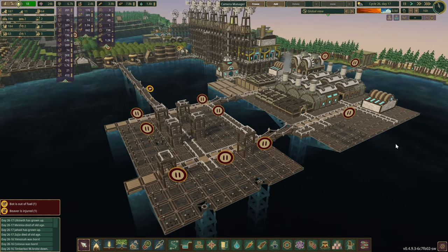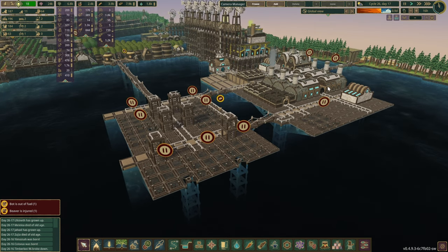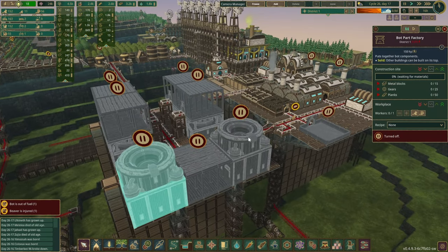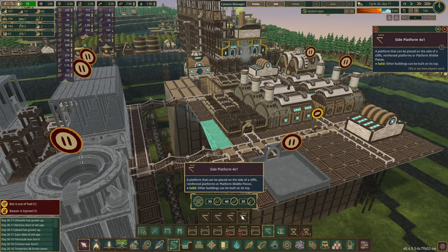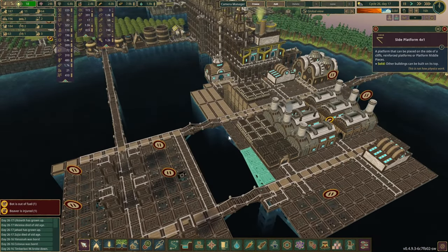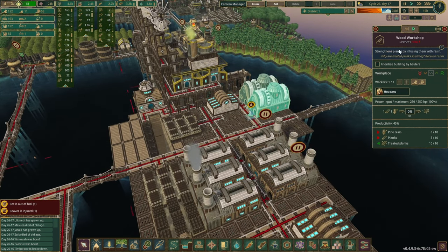What has happened is I've let this game run for quite a bit of time since the last episode, and we've built up this area of our new bot production. All these side platforms each took 30 metal pieces, and there's a ton of them here. We have a bit of metal production activated here as well - 4 to be exact - and I've also brought over the wood workshops.